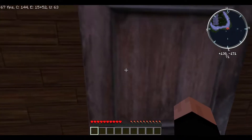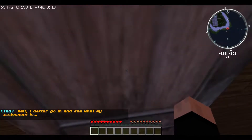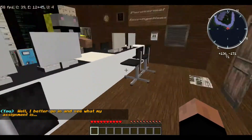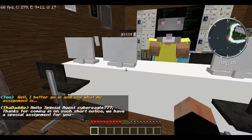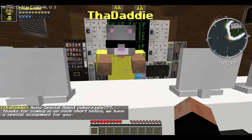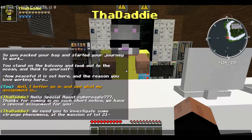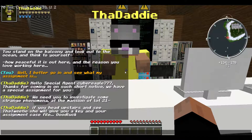I better go and see what my assignment is. It says: 'Hello, Special Agent CyberEagle 777, thanks for coming in on such short notice. We have a special assignment for you - we need you to investigate some strange phenomena at the mansion of Lot 21. If you head upstairs and see Tweety, she will give you a key and your assignment case file. Good luck.'